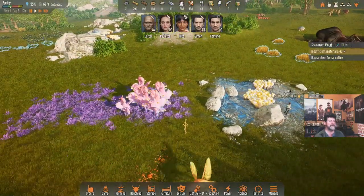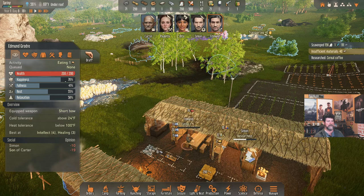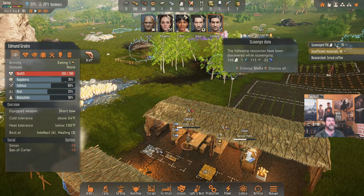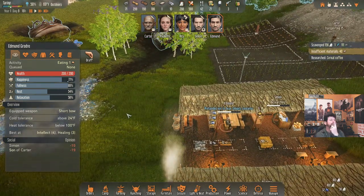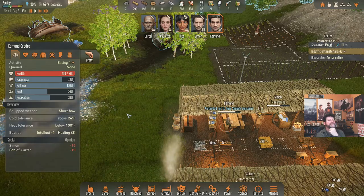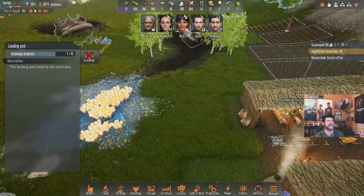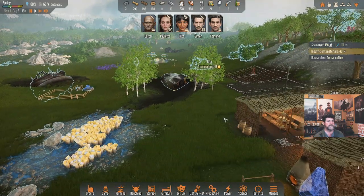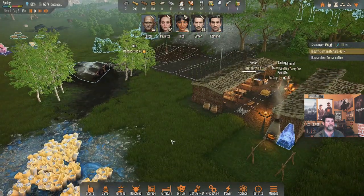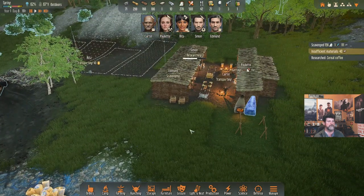Rita is happy doing her harvesting — that's what she's wanted to do all day, so I'll just leave that alone. Edmund was going to be researching leathers but I've had him doing the spaceship — bonus, we got the lightsaber out of it. There are seven out of ten scavenge rounds left; I'll let him run the day. Edmund is handling the campfire then scavenging again — interesting jumping from task to task.